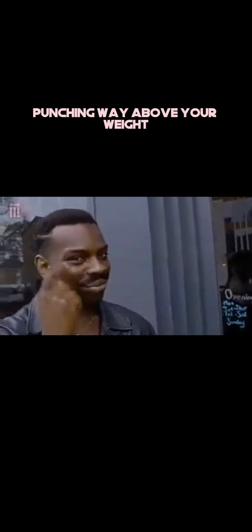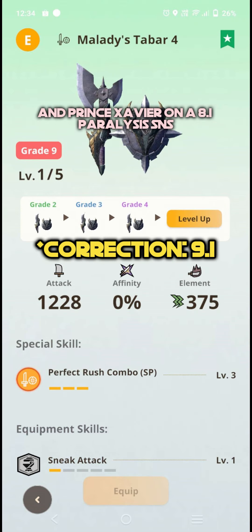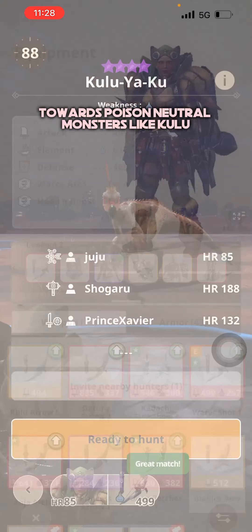A bit about poison is that every monster receives a fixed amount of poison damage, no matter the grade of the weapon that you're holding. That means if you manage to activate poison in higher-star monsters, you're going to be punching way above your weight, where your regular DPS setups could probably never match up.